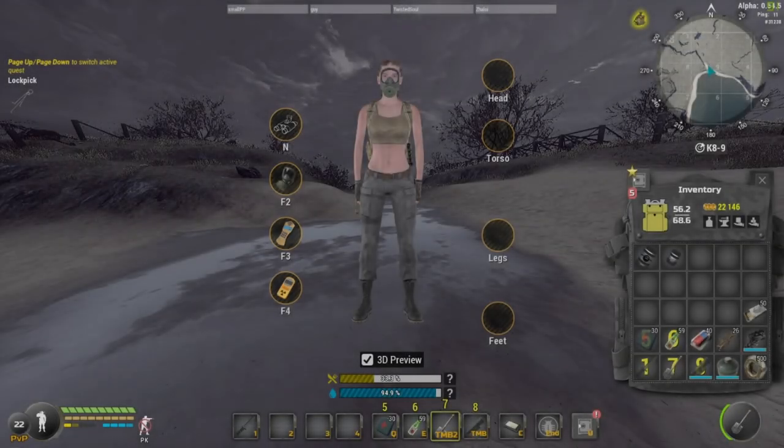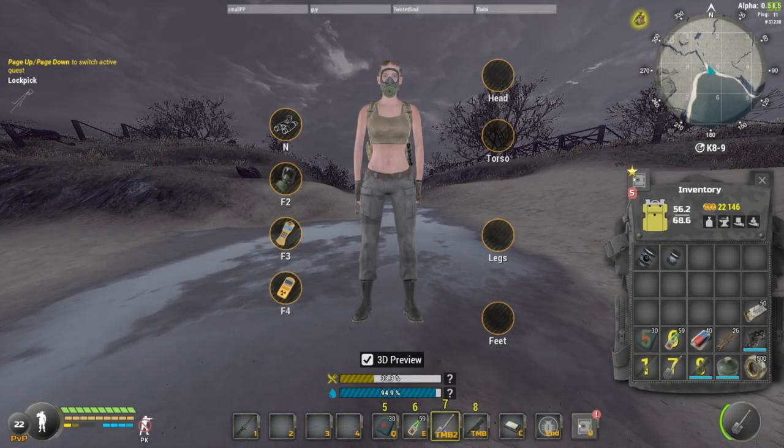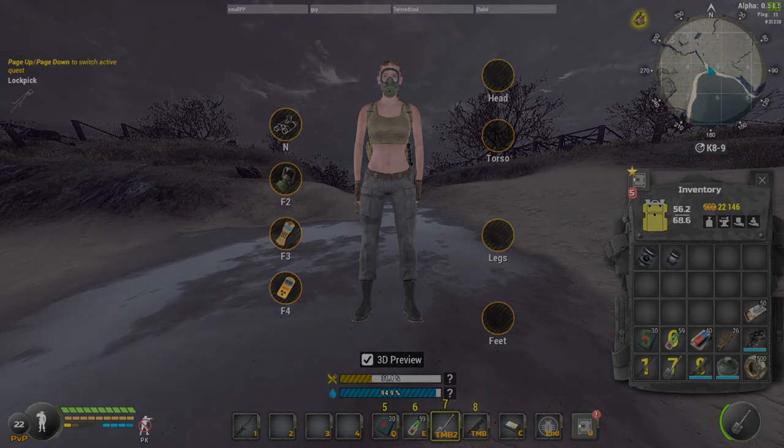Welcome to a Will to Live Online video. This is going to be my guide on the exclusion zone — not a guide on where all the spots are to find the best stuff (I'll make videos on that in the future), but on how to do the exclusion zone: the best inventory setup, items you need, items you don't need, etc. Check the timestamps in the description so you can skip to a certain part of the video.